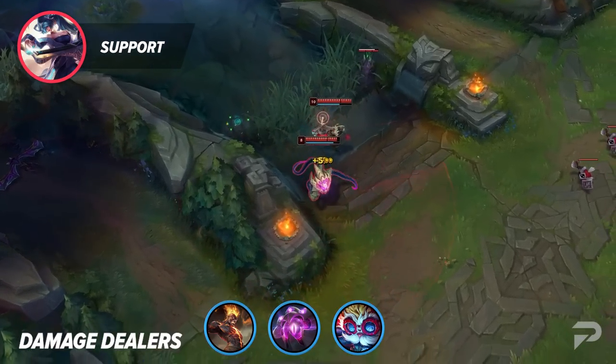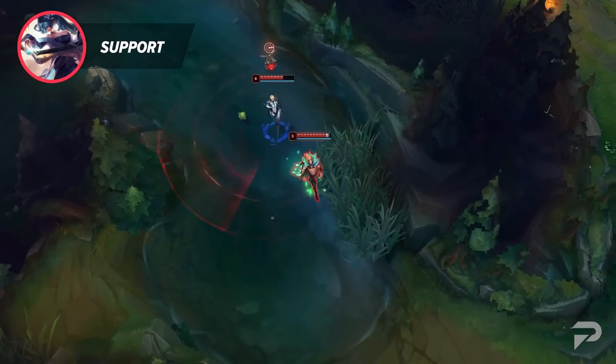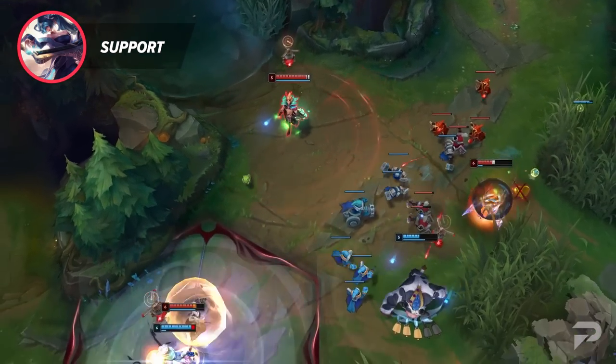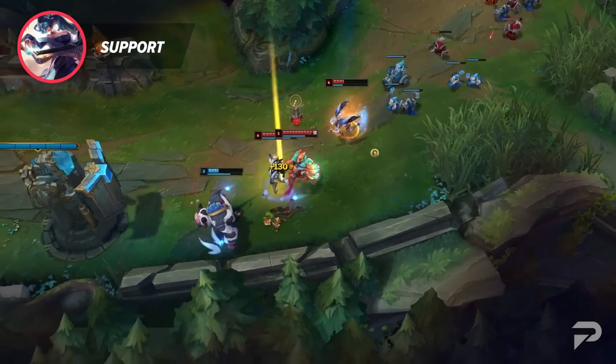Within the support champion pool, there are quite a few niche play styles that combine a few of these groups or create their own entirely. Someone like Rakan is a weird mix between Enchanter and Engage, whereas a champion like Bard is made to roam and make plays. No matter what you choose, you'll dominate the game with your supportive tools and vision control.